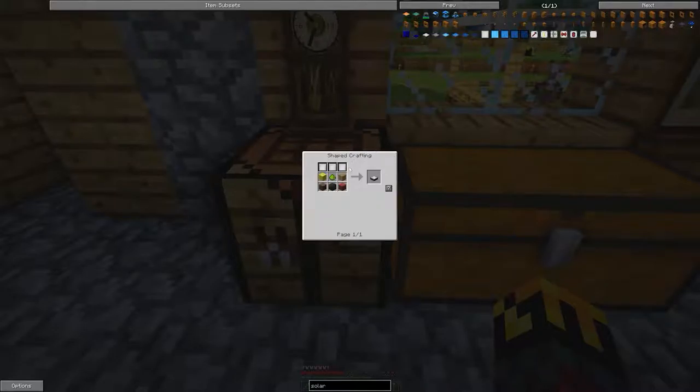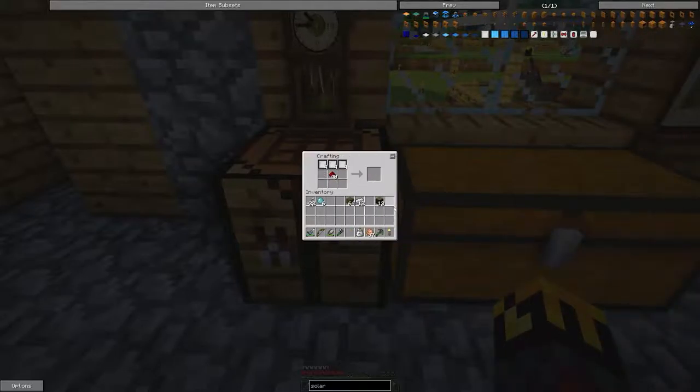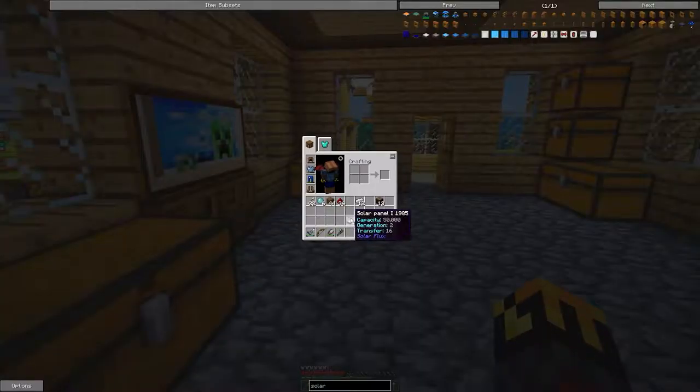I'm no longer confused, I'm just an idiot. Redstone, mirrors, wood planks — there we go. Now we have solar panels and they generate 2 RF with a capacity of 50. I actually don't know what that means.